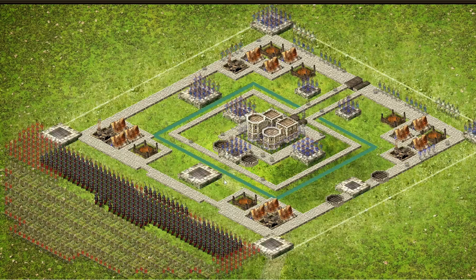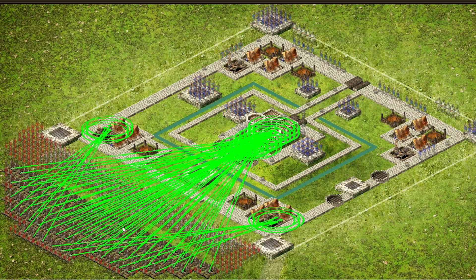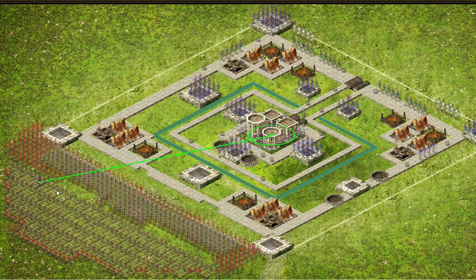Then we have the catapults. The first row is all aiming inside the keep to destroy the people inside. The second row is also aiming inside the keep as much as they can. In the third row, the first catapult on the left is aiming for the enemy catapult, and the rest are aiming for the keep.